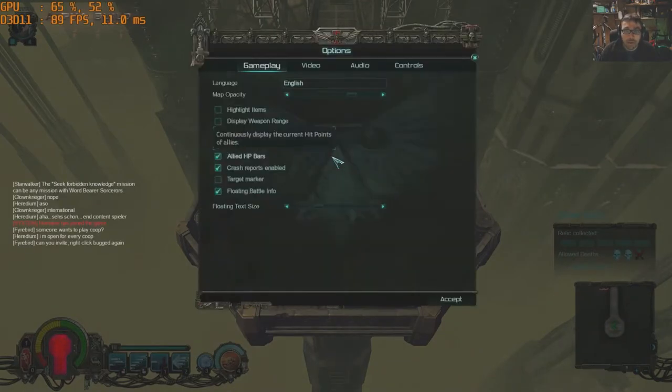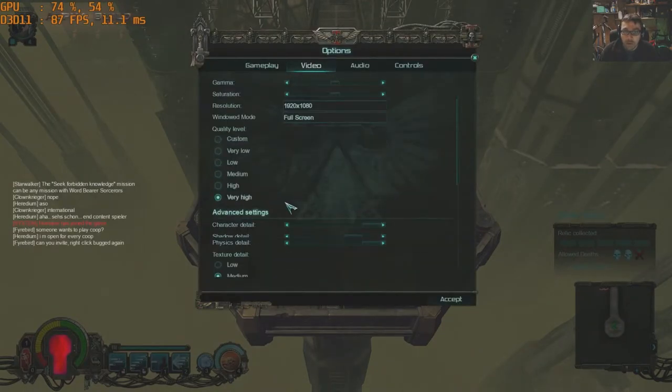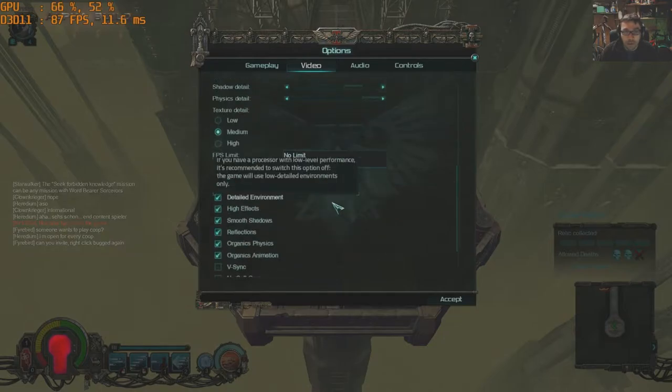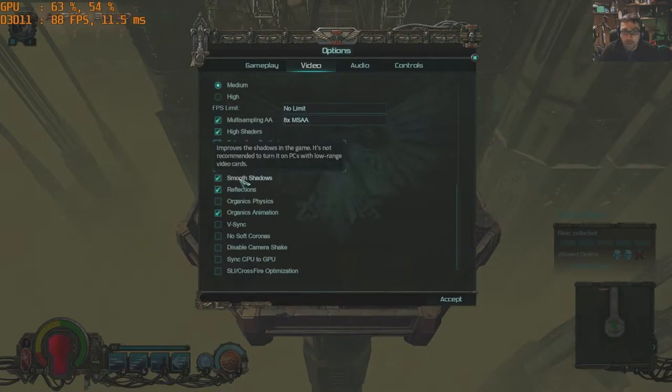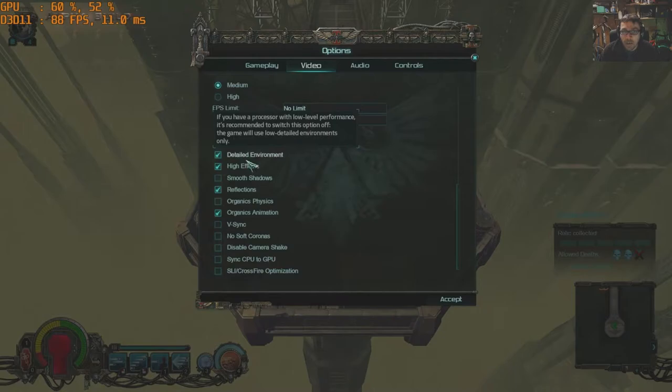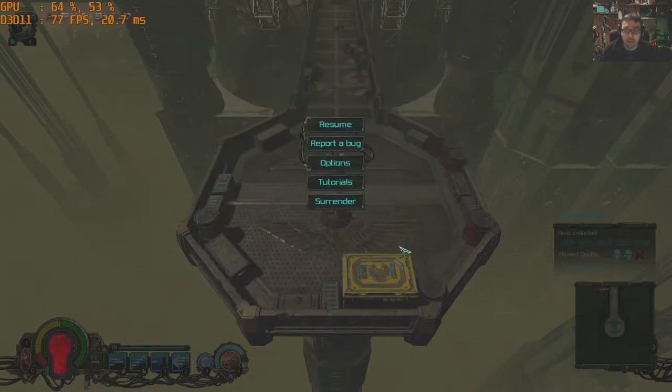Let's go to options, video. We're going to remove organic physics and we are going to remove smooth shadows. I think that is all I took off. You could remove other things as well, but let's see what difference that makes.